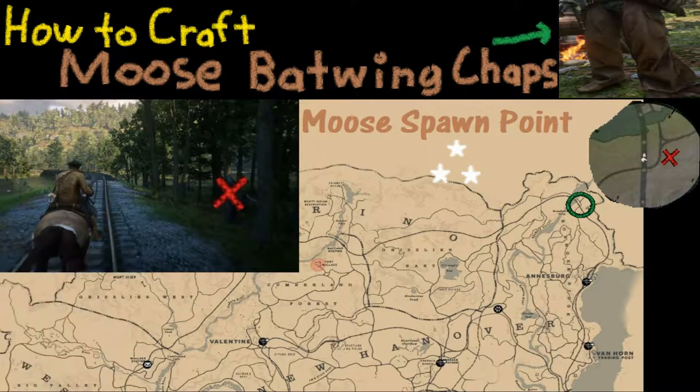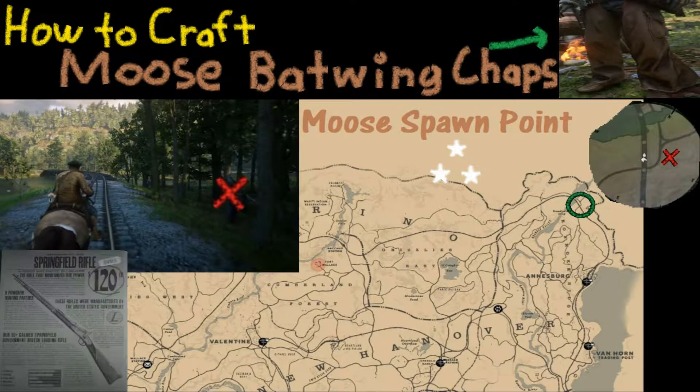When you do find a three-star moose, you need to have the right weapon, and that of course is the Springfield Rifle. You're going to need that to preserve your three-star kill. If you have a carbine, it's not going to keep the quality at three stars.